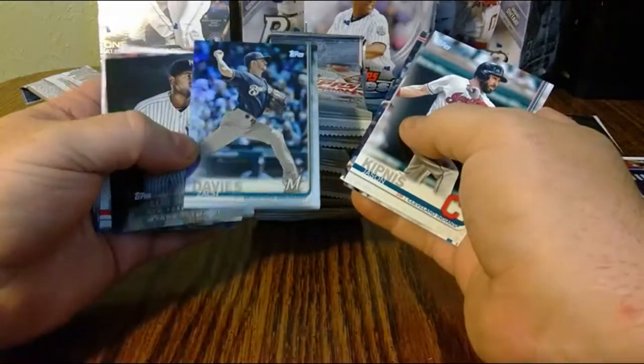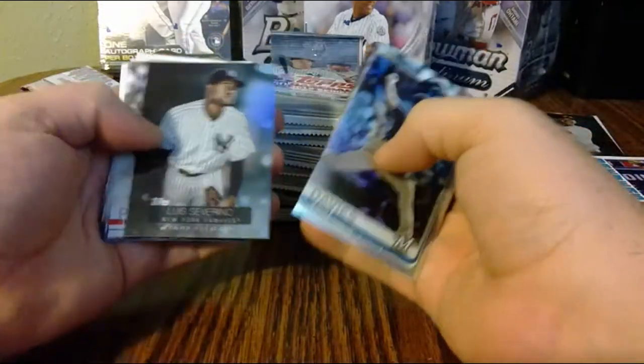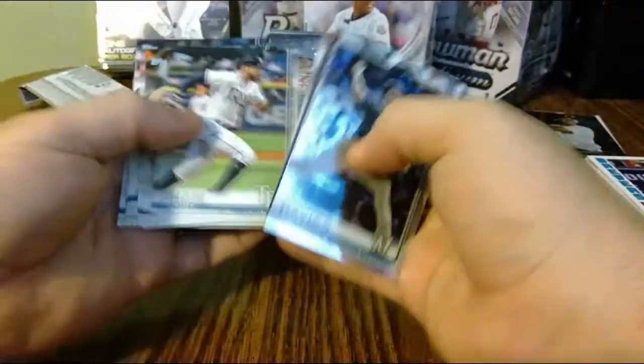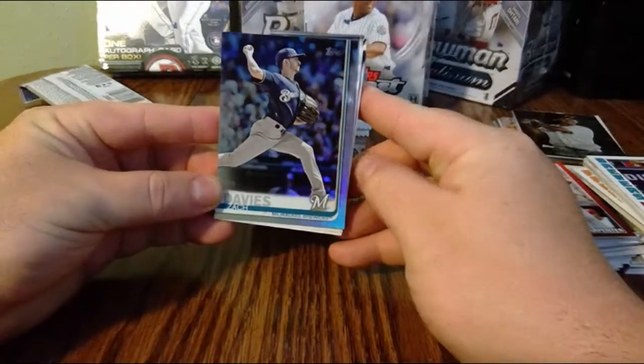Sack Davies refractor — come on. Severino, Price World Series Highlight. Fam, Renato, Cruz. Still nothing that makes this booster box worth a damn, but we'll see.